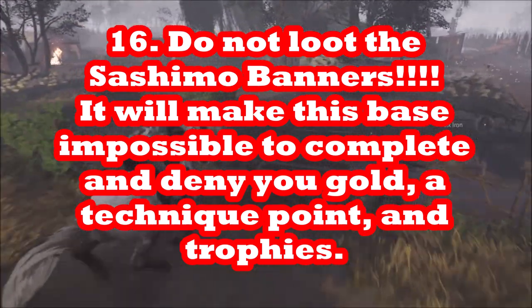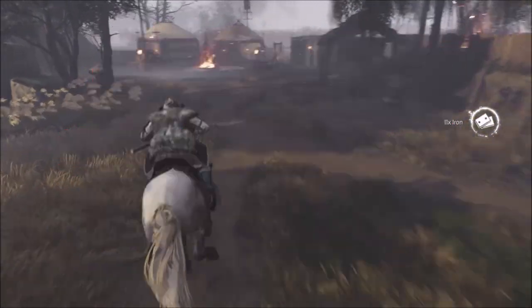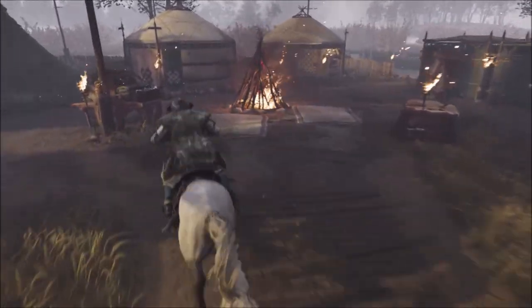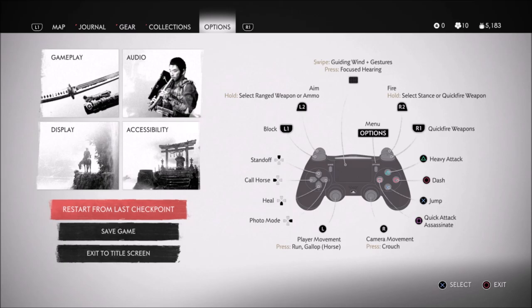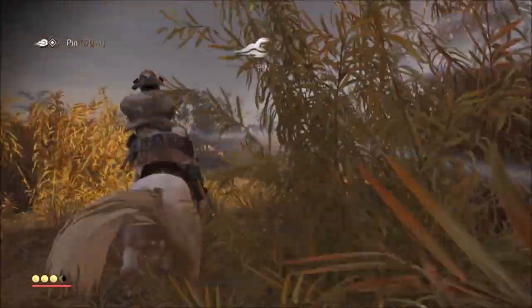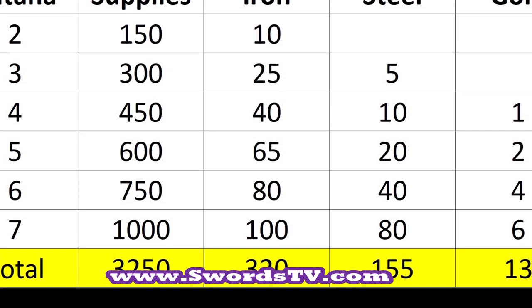You won't be able to do platinum or complete it if you loot any Sashimo banners, so never loot any Sashimo banners. I don't recommend that you ever leave your horse — stay on your horse the whole time. Only loot these carts. Don't worry about anything else; all that other stuff is a waste of time compared to what you can loot.